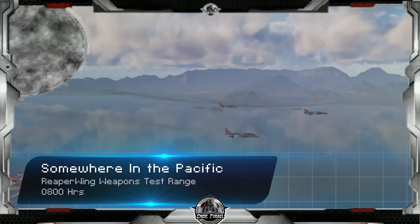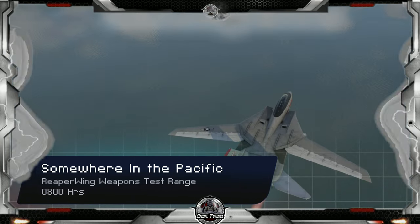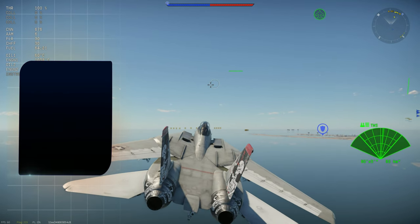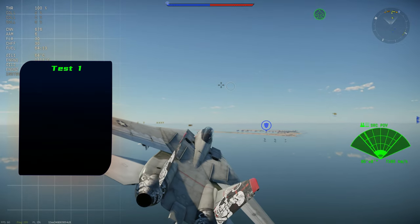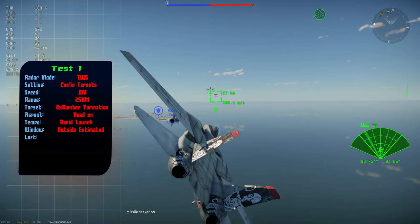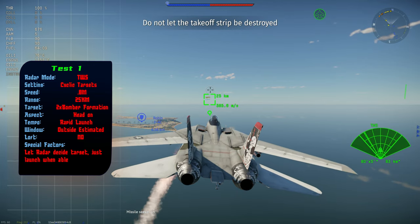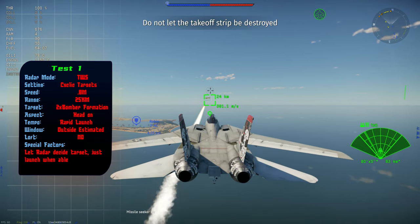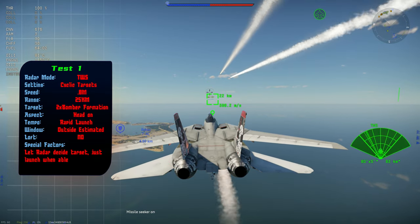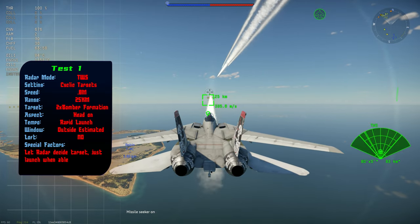With that done we'll head off to the super secret test range that no one seems to know about in War Thunder, conveniently hidden in a test flight menu. Unfortunately you can't set height settings for most of the combat scenarios so all of these tests will be done at low altitude. The AIM-54 was mainly designed for use against long-range nuclear bombers and cruise missile carriers, so I decided that would be a good baseline.